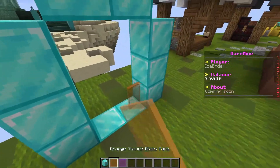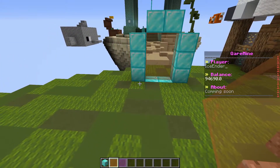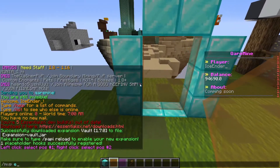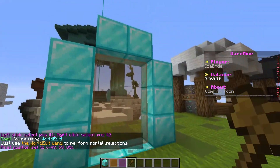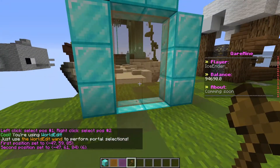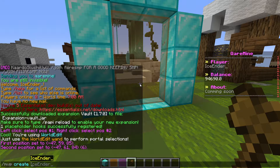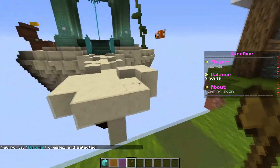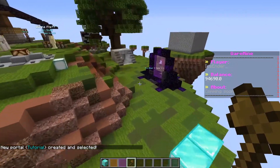Alright, here it is. Now let's put the glass panes in. I would recommend you guys also get WorldEdit for this to mark your positions. Use slash slash wand, or slash mvp wand, and it'll tell you to do slash slash wand. Now just mark the two spots, highlight the whole area, and do slash mvp create, then whatever name you want — let's do 'Tutorial'. We have created a new portal — 'New portal Tutorial created and selected'.